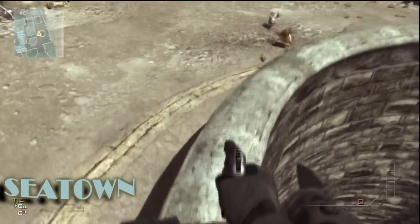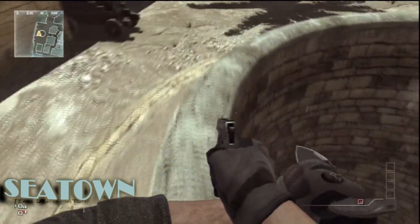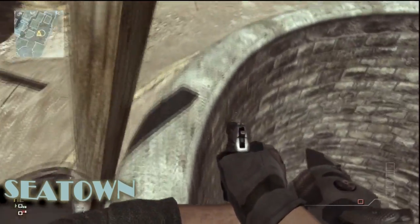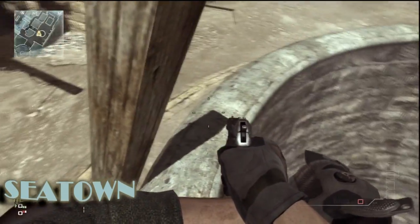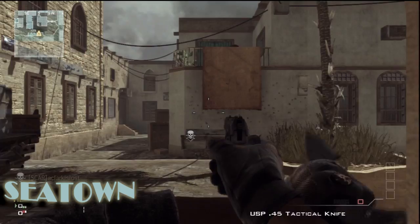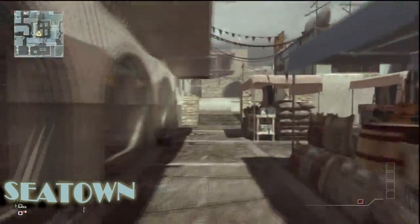You can also come over here, sprint and then jump to get up on top of the well. You can go 360 degrees across the well and jump up onto these crates — just be careful because if you fall in you're going to die.